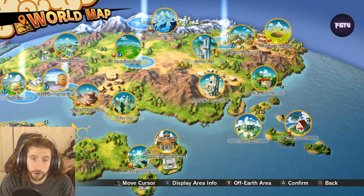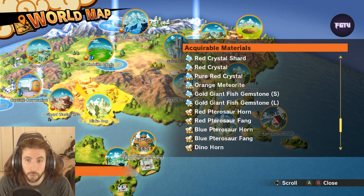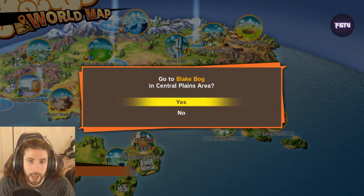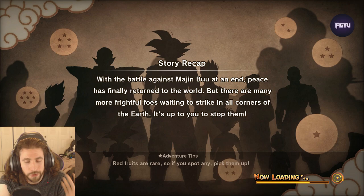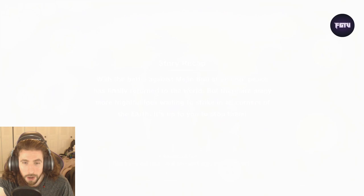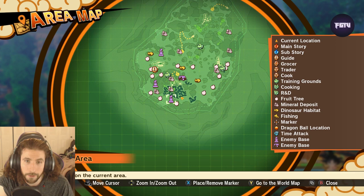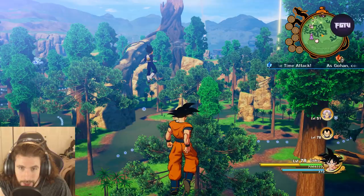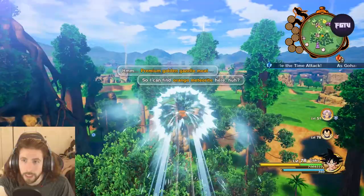The next meteorite is orange, which you can find near the Blake Blog area. A quick tip — you can press X (or Square on PlayStation) to open the index and see what you can discover in a region. At the top of the list it shows orange meteorite. We're over by the forest area, heading to the spot where an NPC says: 'I can find orange meteorite here.'